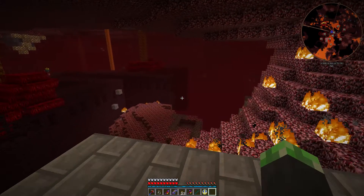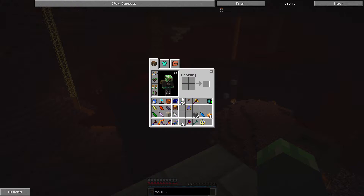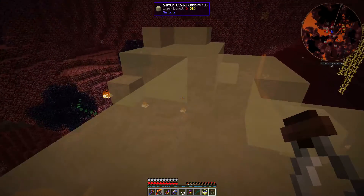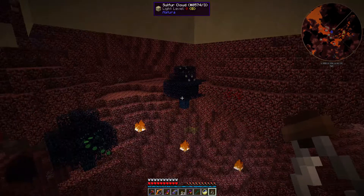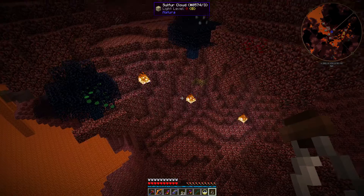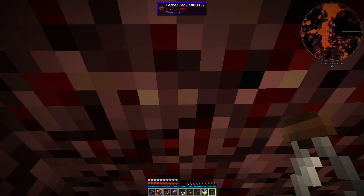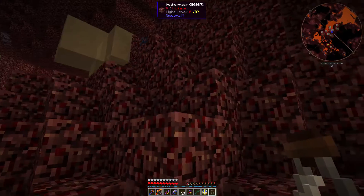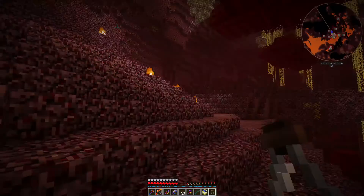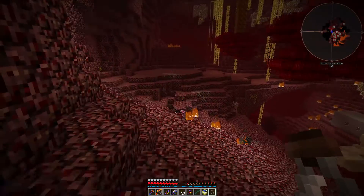I don't see any wisps around here right now. Let me just get my crossbow just in case. The reason I'm getting wisps - the sulfur, it's easier to breathe in the sulfur cloud than I thought. I'm just going to see if I can find a wisp - if I can find one, I can bring it home and turn it into a powered spawner. I can use it to get ethereal essence.